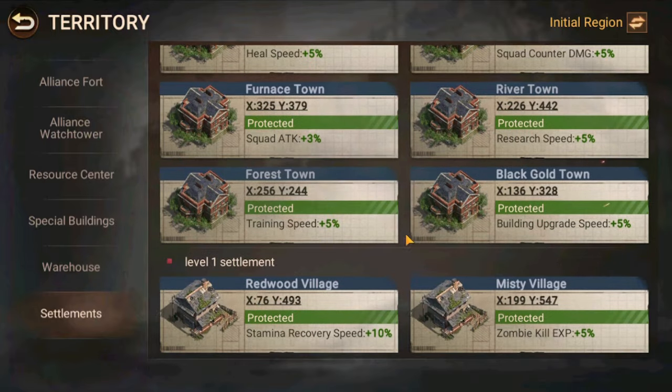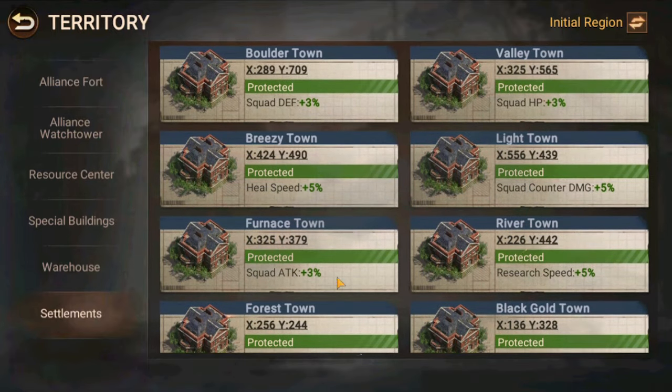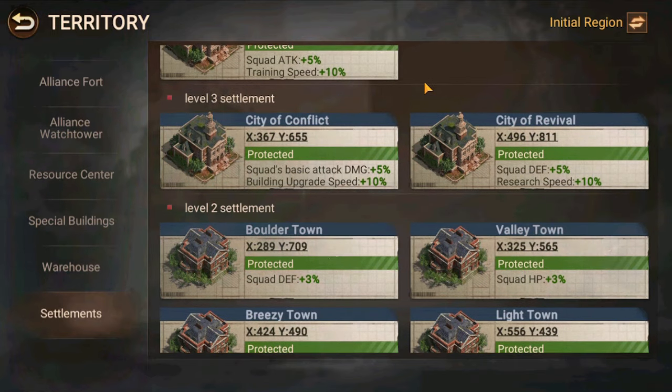Buffs like training speed, building upgrade speed, research speed, squad attack, healing speed, and all of these. So you need to make sure your alliance has captured all the different types of towns and villages to get all the different bonuses. If your alliance doesn't do that, then it's not a good alliance. Make sure you get all of these to progress as fast as possible.